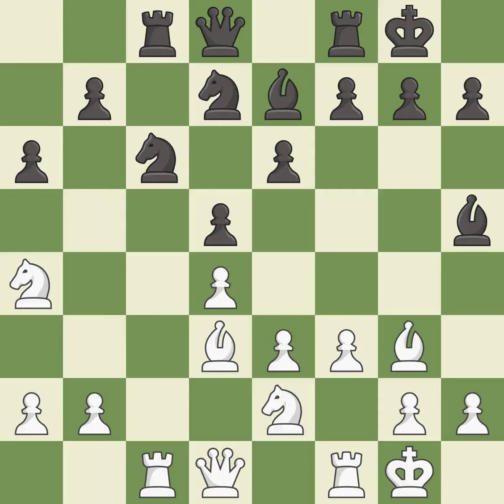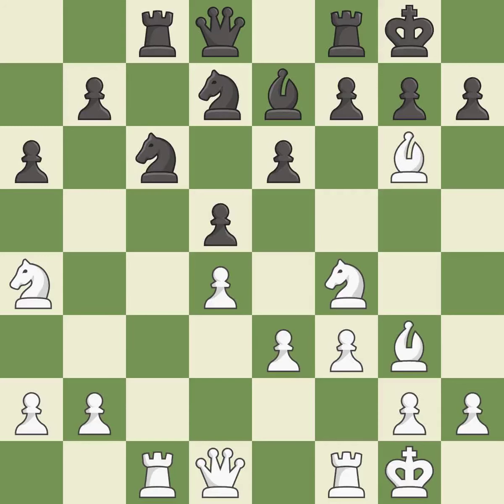This threatens to kick a knight — it is best. This attacks a bishop, winning a tempo when it moves away — it is good. This offers an equal trade of pieces — it is best. This forces doubled pawns in front of the opponent's king, decreasing its safety and harming the pawn structure — it is best. Takes back.